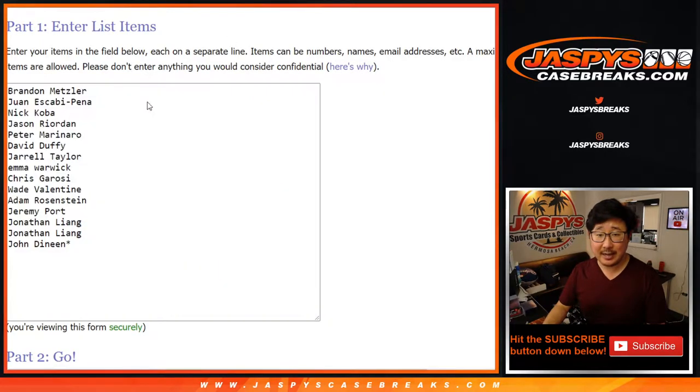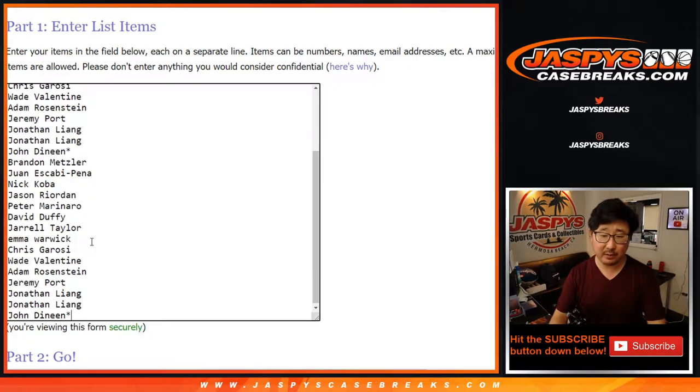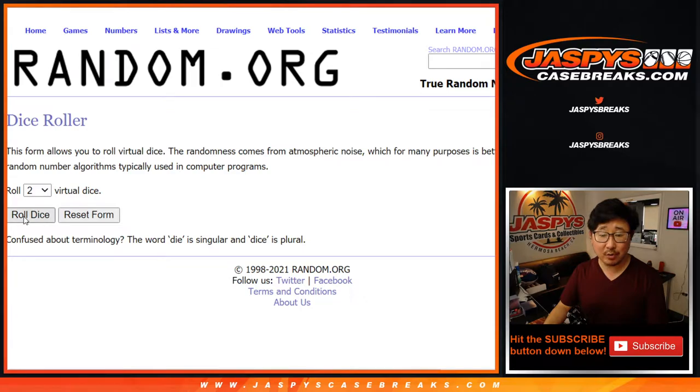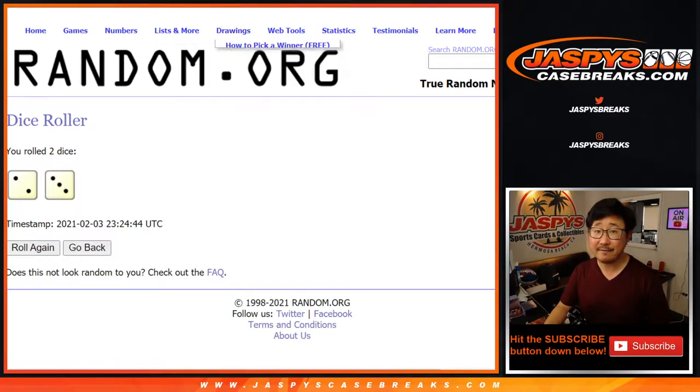So let's take you guys right here and let's double up. All 30 teams are in. Let's roll it, let's rando it. Two and a three, five times for names and teams.